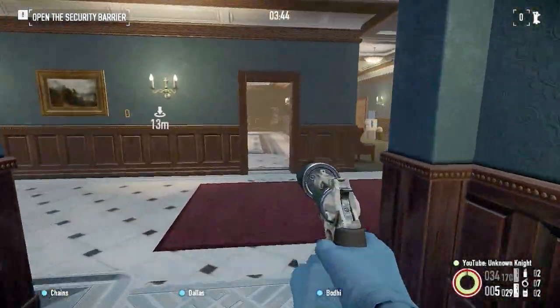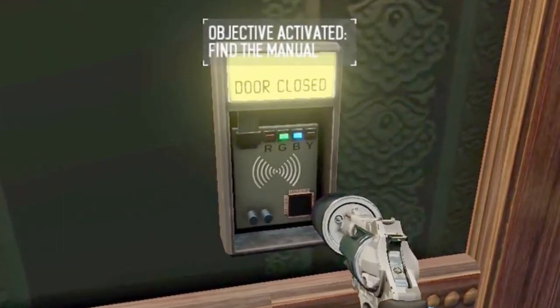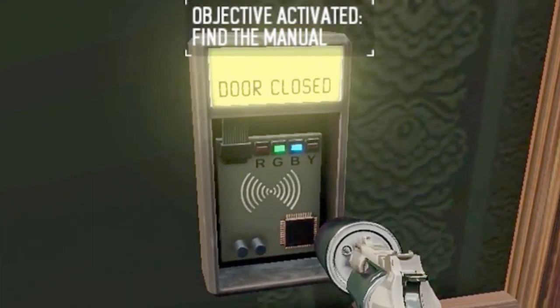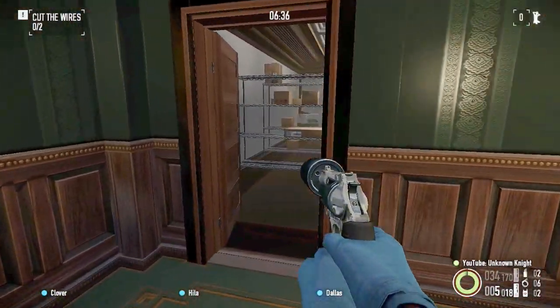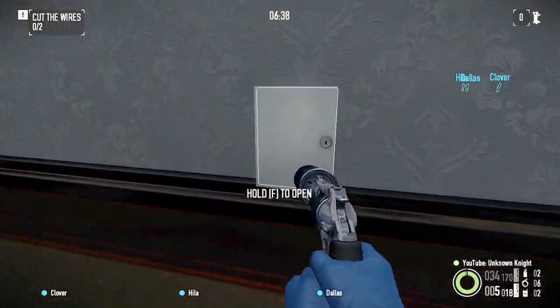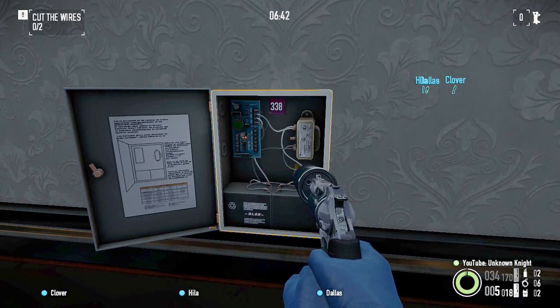Right after we get into the inner area, Log directs us to crack open a keypad. It looks exactly like the White House heist, so this should be easy. Then after some magic voodoo, we find ourselves in front of a little box, ready to cut. What the hell? These aren't colors.